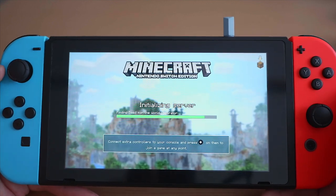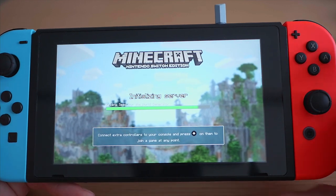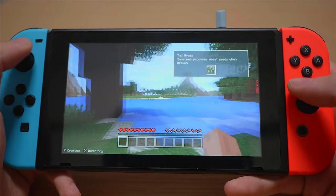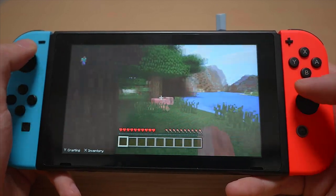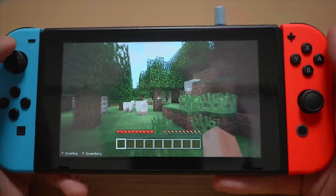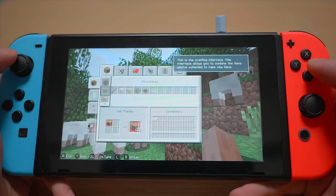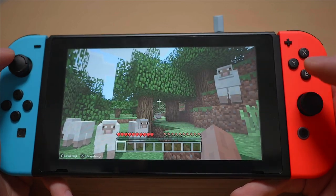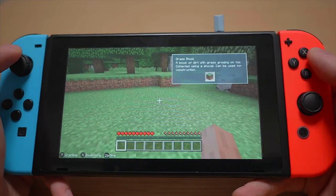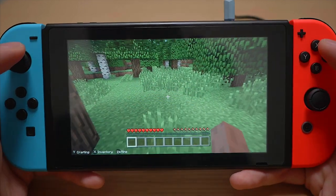I've seen a few videos about this on the internet but not many showing it in handheld mode, and I think that's the most exciting part. So this is Minecraft for the Nintendo Switch. If you've been playing Minecraft for a number of years you already know what's going on, but I just wanted to show how it feels in handheld mode. Y opens the crafting interface, B is to exit — unfortunately B is not jump — A is for jump, and X brings up your inventory.